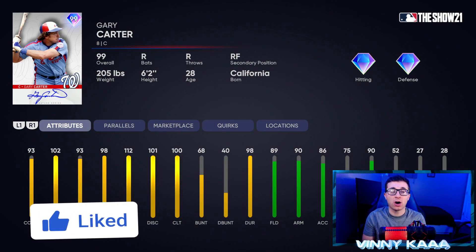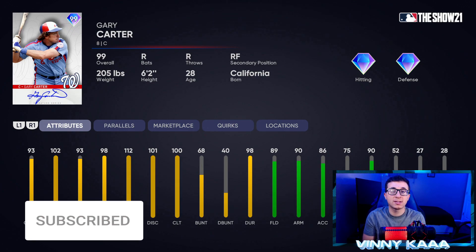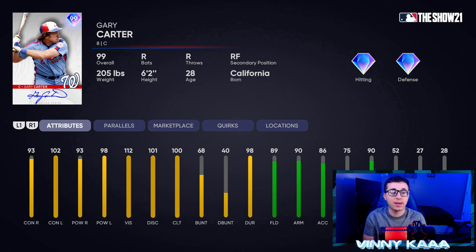Up next is the 99 Gary Carter. At this point in the year, you want cards that do something exceptionally well — whether that be contact-wise, power-wise, fielding-wise, or speed-wise. This Gary Carter pretty much does everything good, nothing great, nothing bad, and that is the problem. We are now in September, almost in October. At this point in the year, you need cards that are great in at least one area to make your roster. This card is not bad, he's just good all around, and that is the problem. Don't think this Gary Carter should be on your roster.